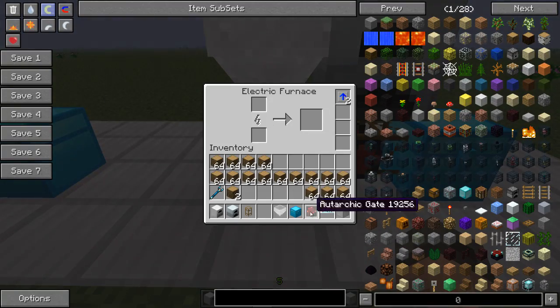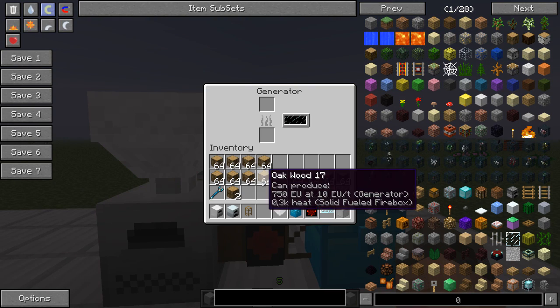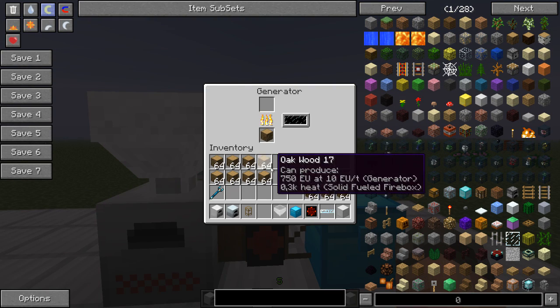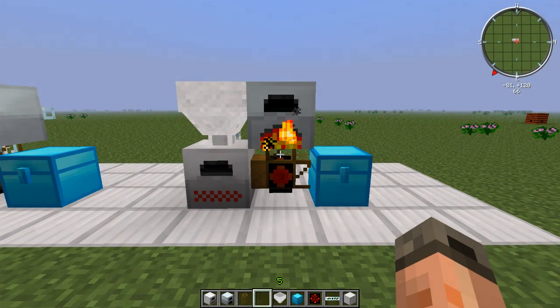Next we'll put some logs into the electric furnace and a few logs into the generator, and then just let it run.